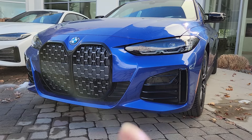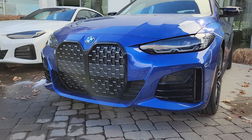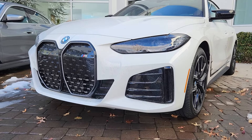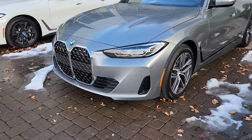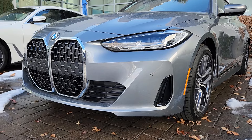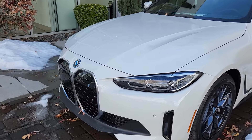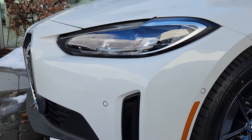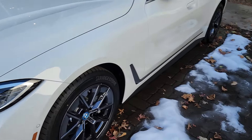So you have an M sport M440 — more aggressive with real air curtains — but this line right here is lower. Here you have an i4 M50 with M sport, grille closed because it's fully electric, similar to the blue one. Then here you have a 430 — doesn't have an aggressive bumper, but you can see the line. This car shows the line the best with Skyscraper Gray. And then we get to the white one, the one that doesn't make any sense — see how much higher it is? On the other cars the line is down here.